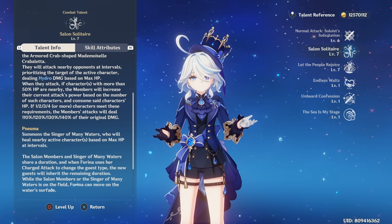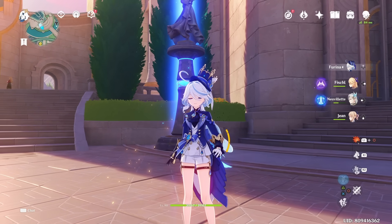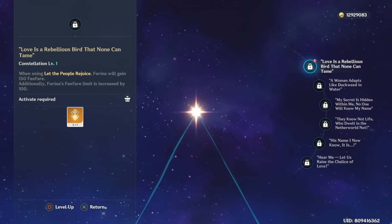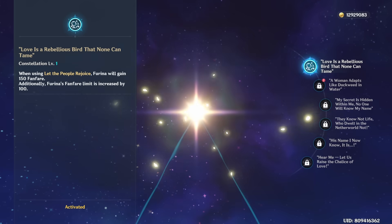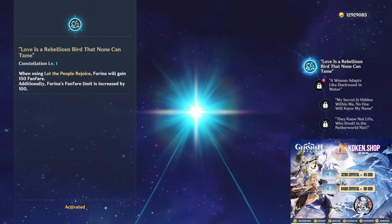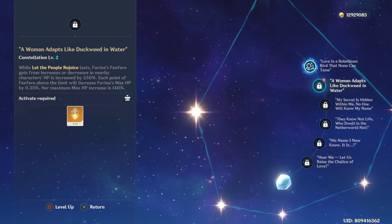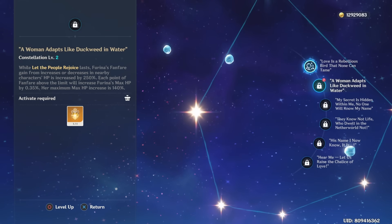The most important thing in today's video is the constellations. Her C1 gives a starting 150 fanfare upon casting her burst, as well as increasing her fanfare limit by 100 — so you're getting around 400 fanfare maximum, which is basically a maximum of 100% damage increase for your team. Her C2 increases how fast Furina is able to get fanfare from nearby party members by 250%, meaning you can max out fanfare points a lot faster.